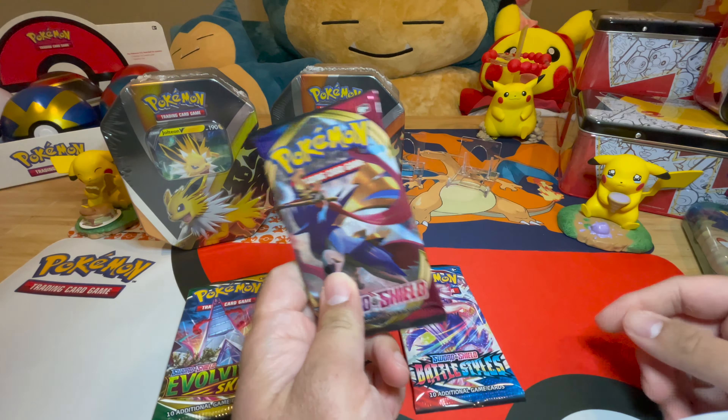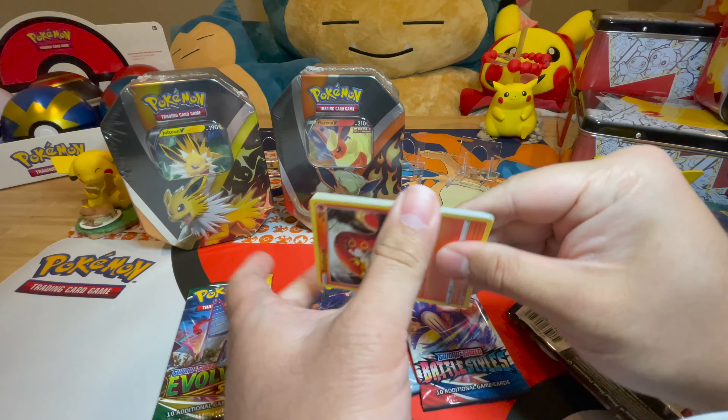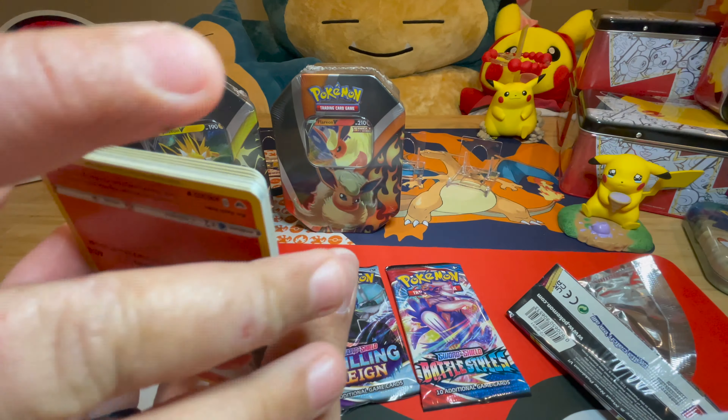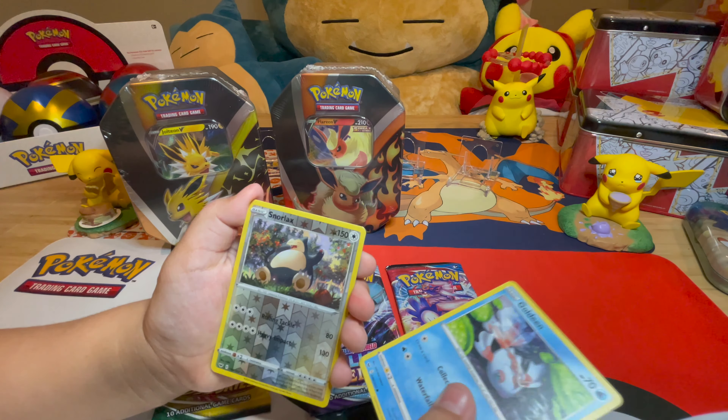I'm not even sure what cards are in this pack. We have Vaporeon V code card. Cards include Oddish, Bunnelby, Castform, Roselia, Goldeen, reverse holo Snorlax, Natu, and Cacnea. The reverse holo Snorlax is pretty cool — it's a reverse holo rare.